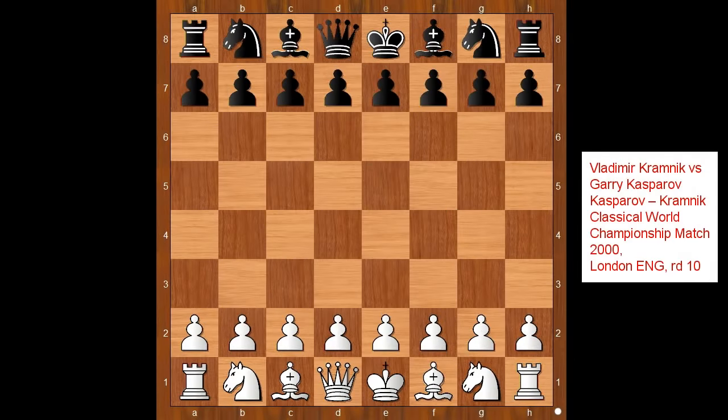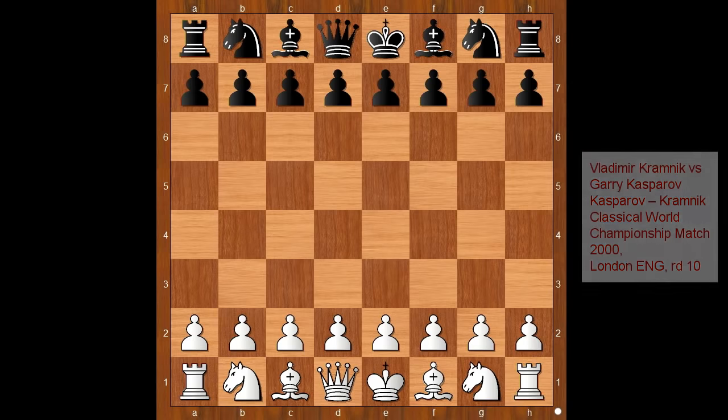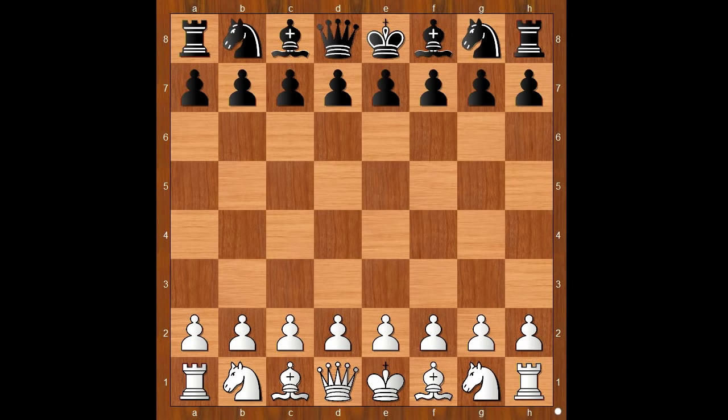Hi, this is Mato, welcome to my online chess lecture. In this video I will show you a game between Vladimir Kramnik and Garry Kasparov, from the Kasparov-Kramnik World Chess Championship match played in the year 2000. Vladimir Kramnik had the white pieces.